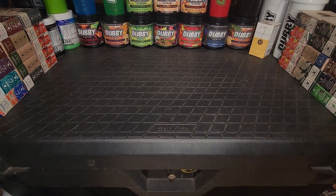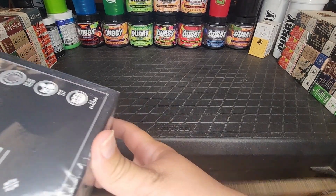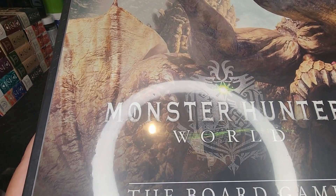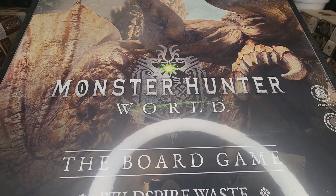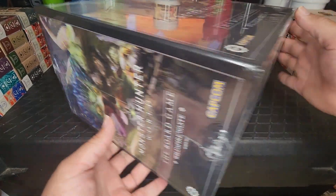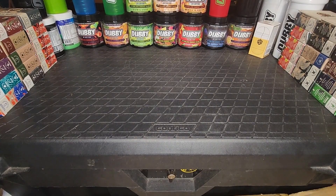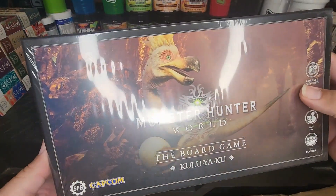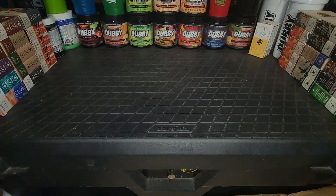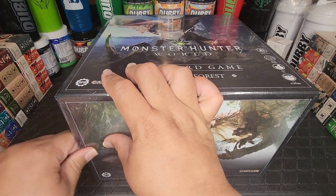Let's check out the rest. We've got another big box — the Wild Spire Waste. I love the artwork; Diablos is super intimidating right there. And then we've got the smallest box in there, which is the Kulu-Ya-Ku. So let's start this off with the Ancient Forest box, which came wrapped in plastic.